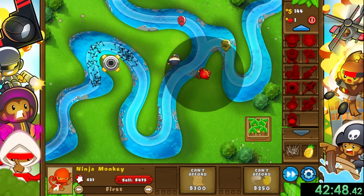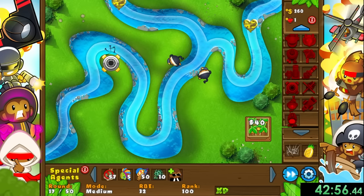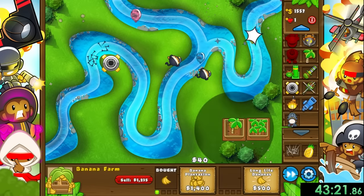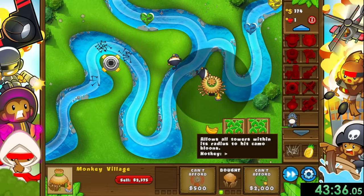Next we'll make sure we get a banana plantation, and then upgrade both ninja monkeys to have both seeking shuriken - which helps them hit multiple bloons in a row - and ninja discipline to get some more attack speed. With all that out of the way, we're finally safe enough to get a second banana plantation, which is important if we want to get a sun god, but for now the sun god's a bit too expensive to get.